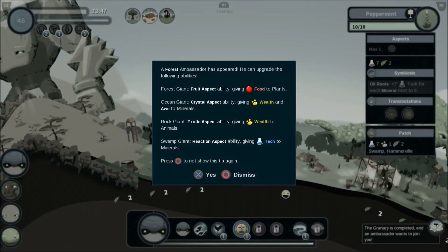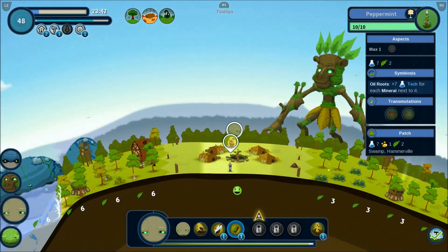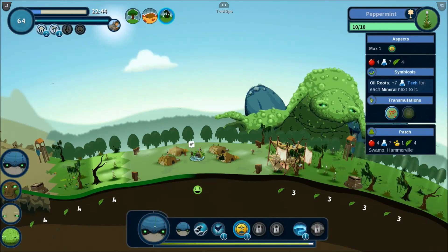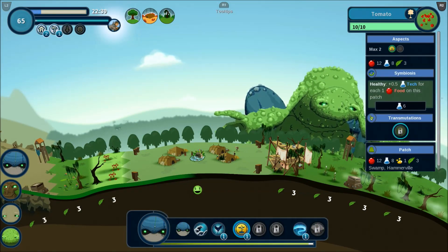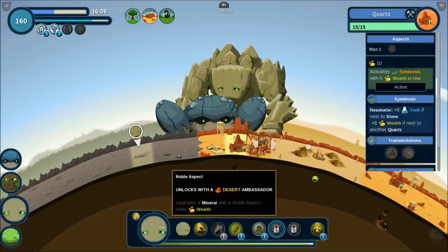As you complete projects, you will earn an unlock for an ability for one of the four giants. This is where the strategy ultimately comes into play, especially trying to unlock skills around the type of environment you want to build on. Each project gets increasingly harder, causing you to have to mix and match different character abilities to add wealth to an animal, for example, and strategically place plants, animals, and minerals to boost the stats of surrounding materials.